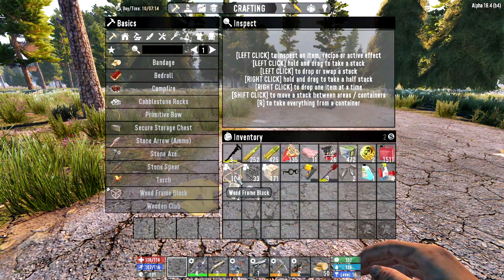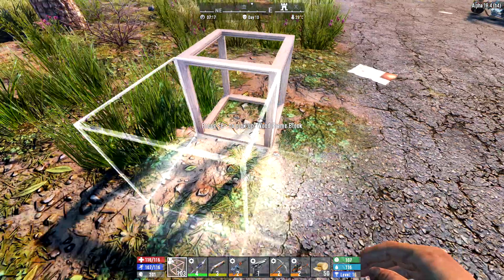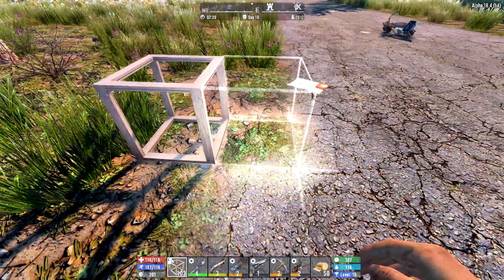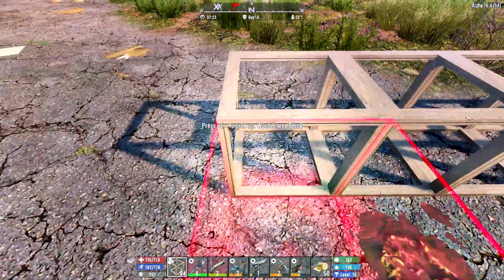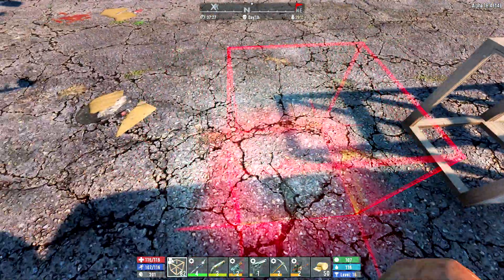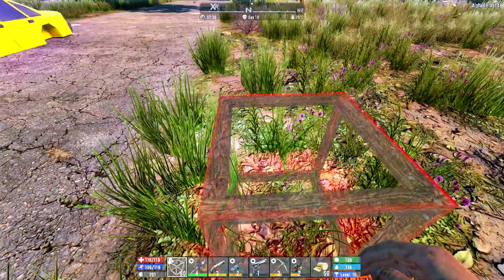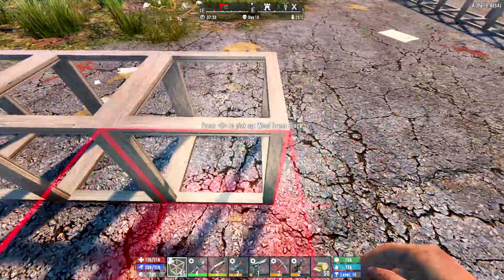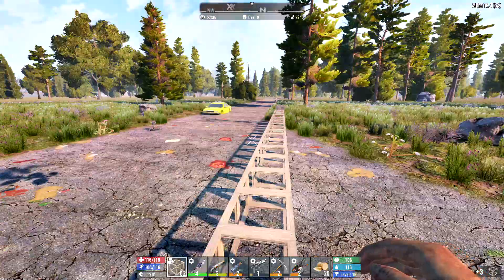We're going to grab some of these frames and go one block in, because we're going down which means we'll have a block down here and this is going to slope inward. We can put a metal plate here and paint that later. I don't want that to be on the road, that just looks weird. So we go in one block and just lay these out to see where the corner comes to. That's the corner block — this is going to be a 17 by 17.